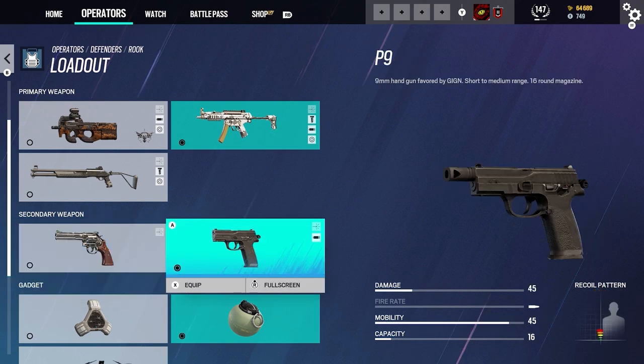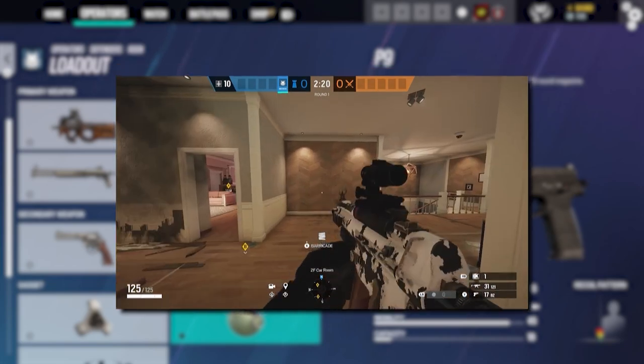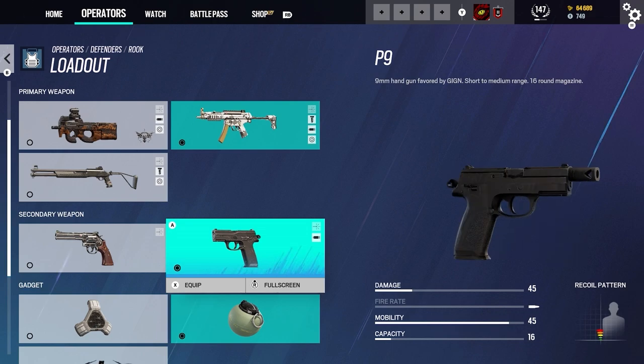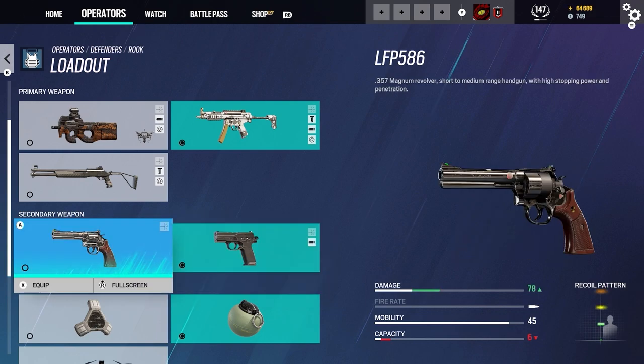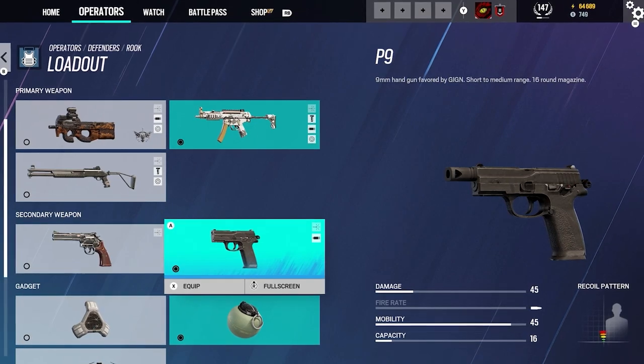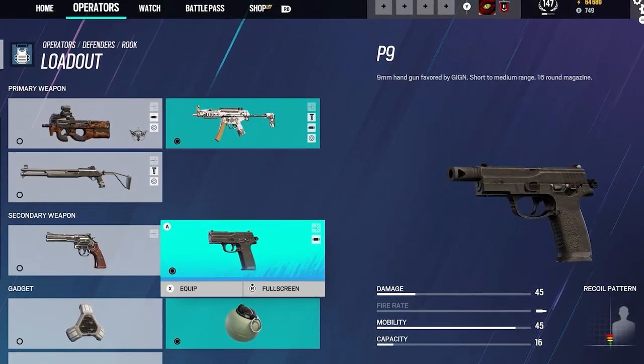The second secondary weapon is the P9. This is a 9mm handgun, favored by the GIGN, short to medium range, with a 16-round magazine. This is really what I would take — it's my personal preference. If you want to take the LFP you can, but you'll be losing out on reload timing and will need to hide to reload. With the P9, you can reload automatically and get back into the fight. Damage is 45, no fire rate, mobility is 45, and capacity is 16.